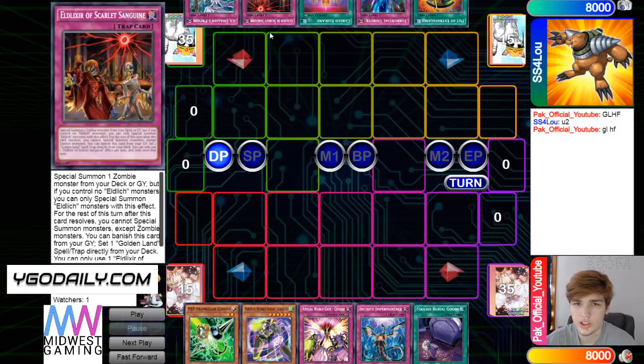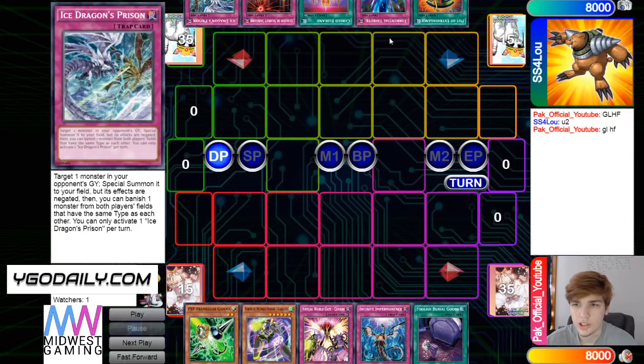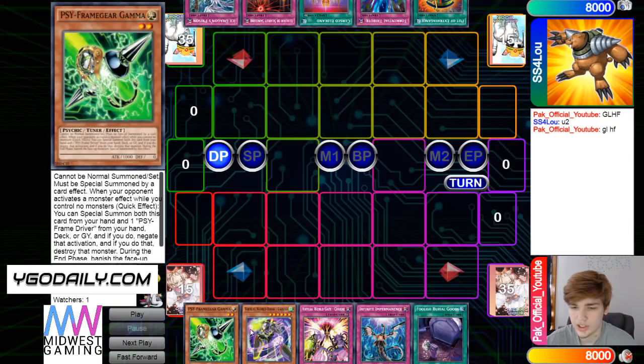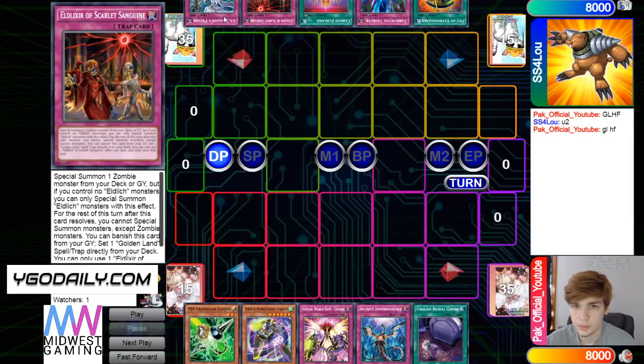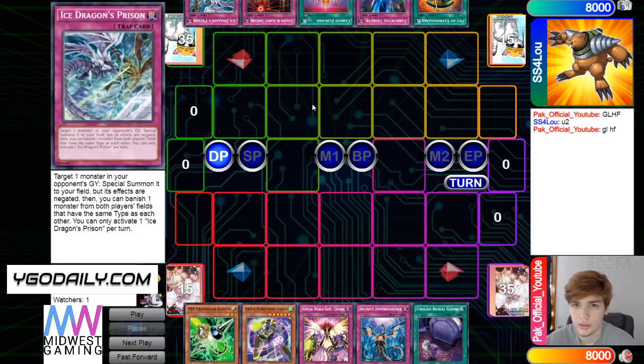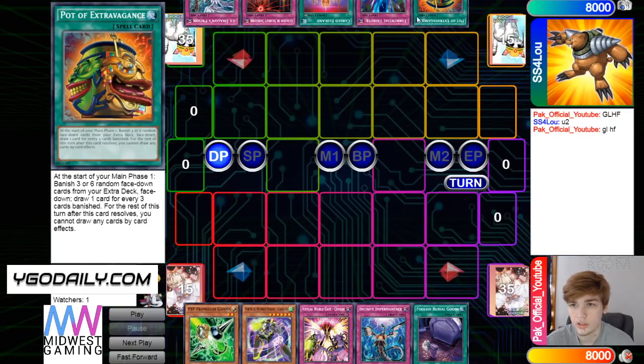This hand is actually extremely good versus that hand — like unbelievably good — because PAC has Gamma and Imperm, which just does nothing versus pure Eldlish, and that's what it looks like SS4LU is playing right now.